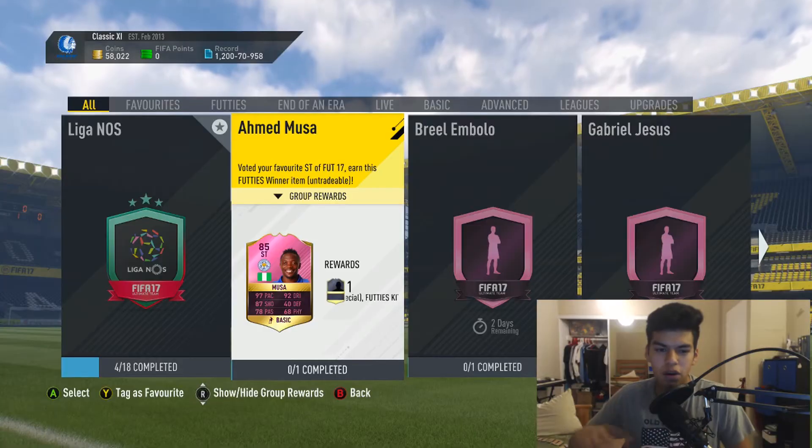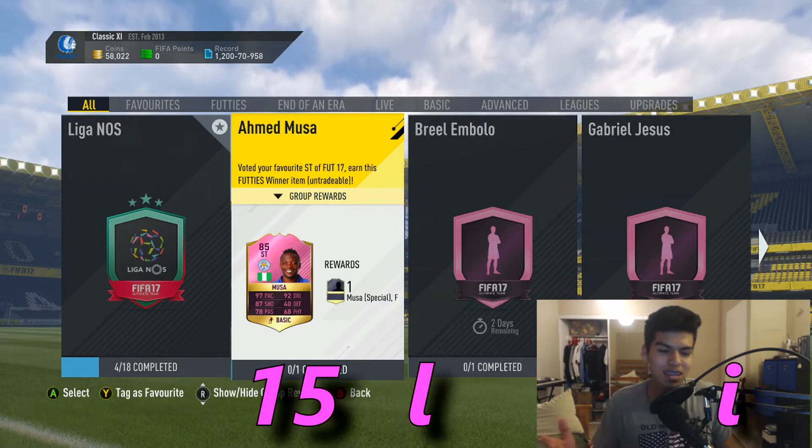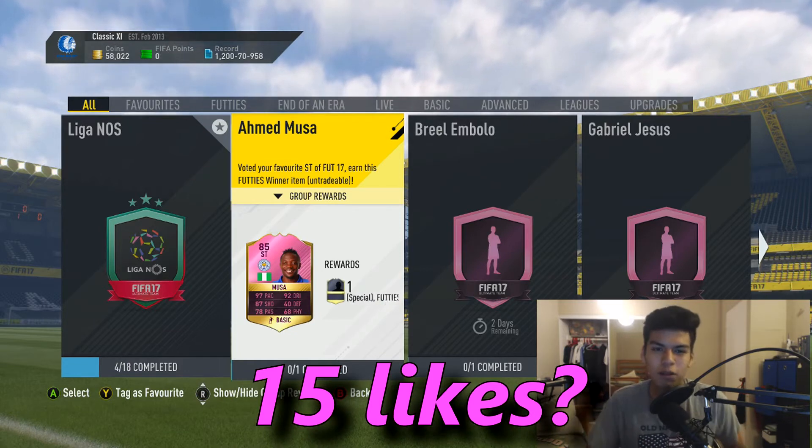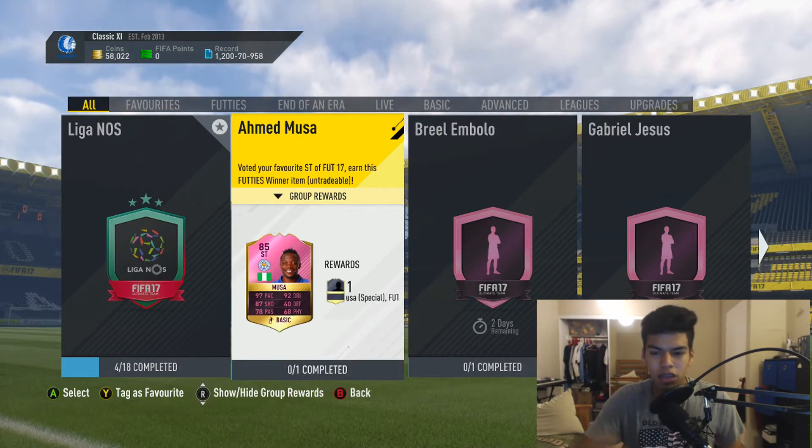What is up guys, welcome back to a brand new video. Today we have the Ahmed Moussa squad builder challenge cheapest solution. I would have already completed this but EA kind of glitched it — they released him early like two days before, and I actually completed him along with a bunch of other people, so they got his thing for free.